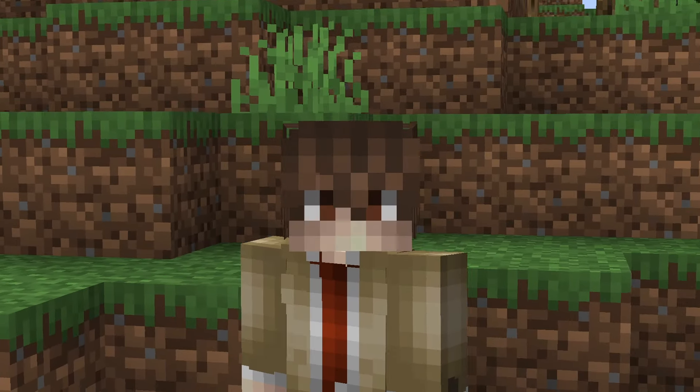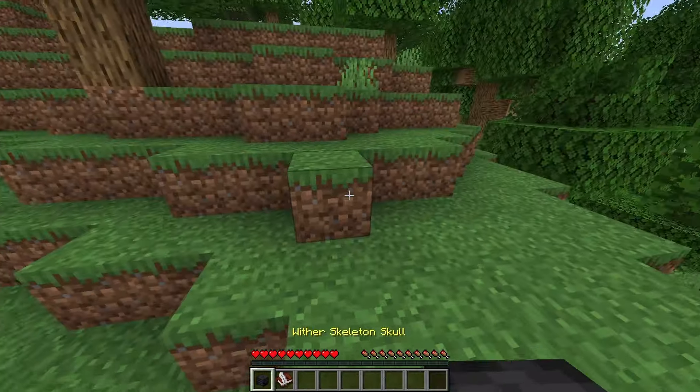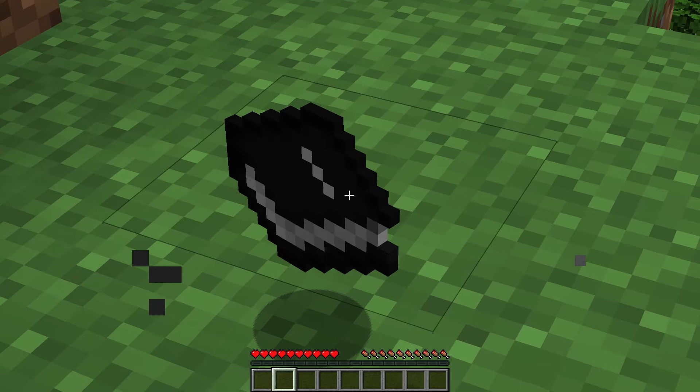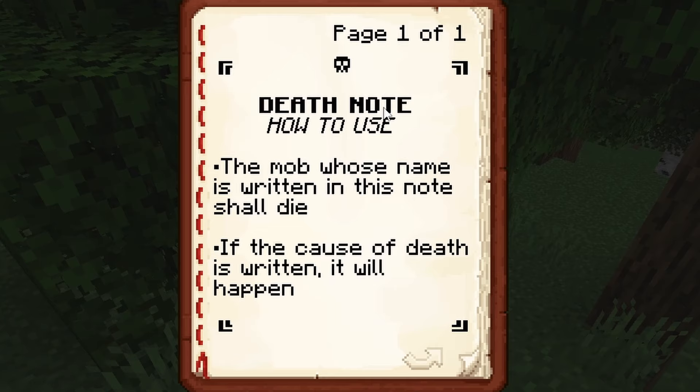I installed a data pack that lets you create the death note. When you throw down a wither skeleton skull and a book and quill, the death note is created. The mob whose name is written in this note shall die. If the cause of death is written, it will happen.